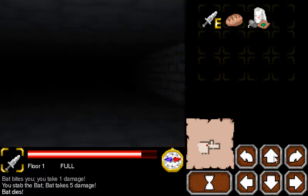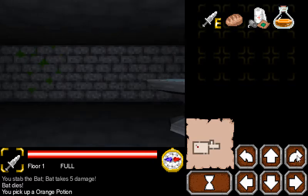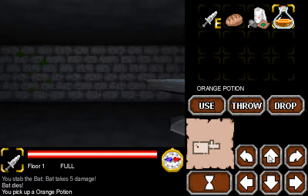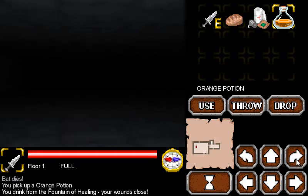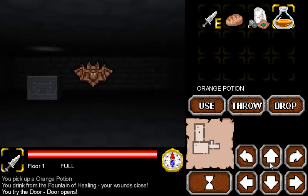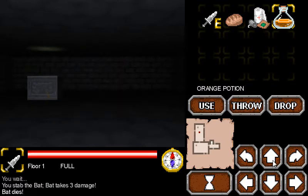A bird made a noise outside which coincided with the very destruction of a bat. Orange potion — can I use it? First aid kit, so that's cool. I'll just say right away, this is at least, insofar as a roguelike, one that still uses roughly the same elements as roguelikes do. I just wasted a first aid kit.